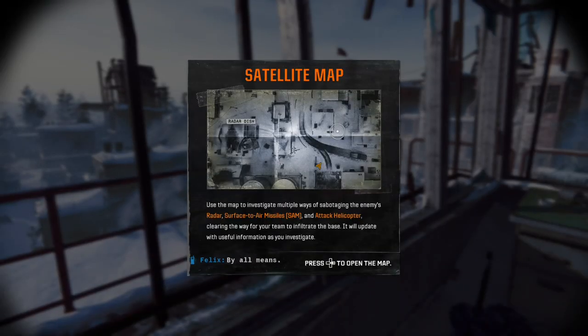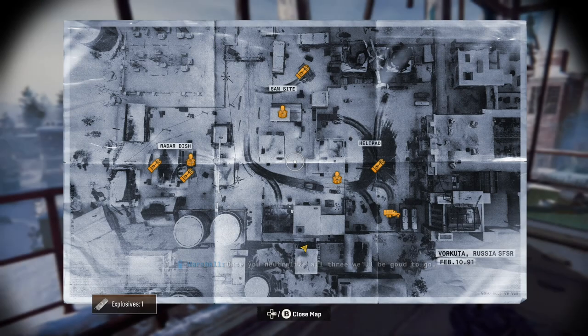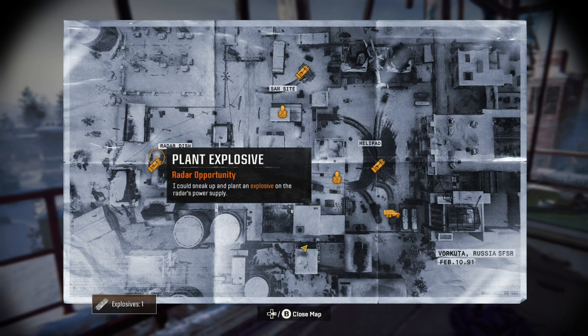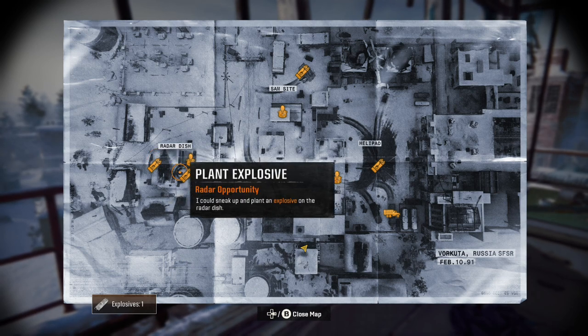Satellite map. Use the map to investigate multiple ways of sabotaging the enemy's radar, surface-to-air missiles, and attack helicopter, clearing the way for your team to infiltrate the base. It will update with useful information as you investigate. Once you neutralize all three, we'll be good to go. So the opportunities we have — we're going to go all the way left first. Radar dish.